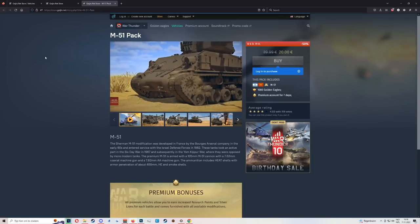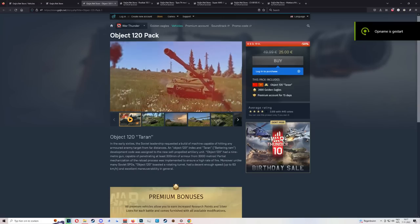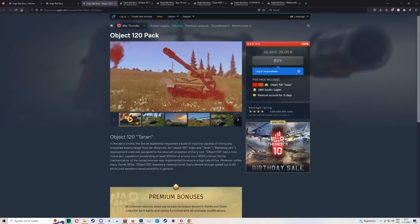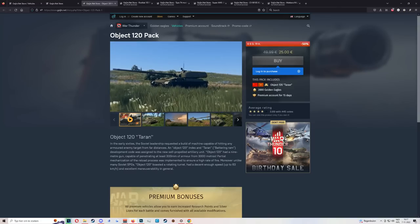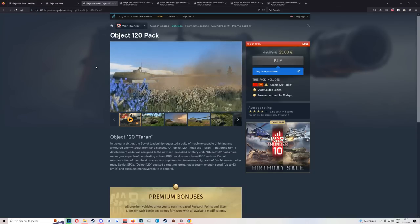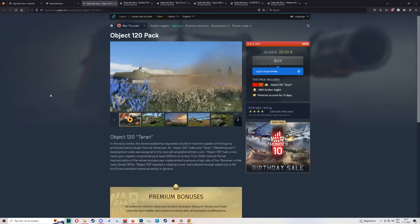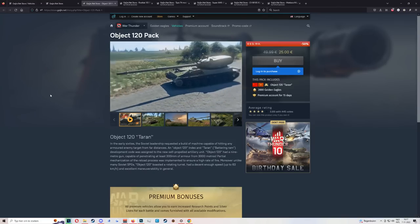Now into the medium risk bracket. First up, the Object 120 — absolute stupid firepower for its BR. It's a very campy tank with very little survivability. If you like slow-playing sniping gameplay, this is definitely the tank for you. It is rank five. It's very susceptible to planes, and the barrel is so big you're basically waving a flag saying 'I am here.' But if you click on someone, they are likely just going to explode.